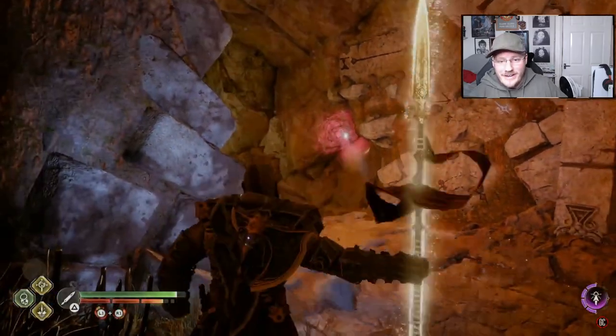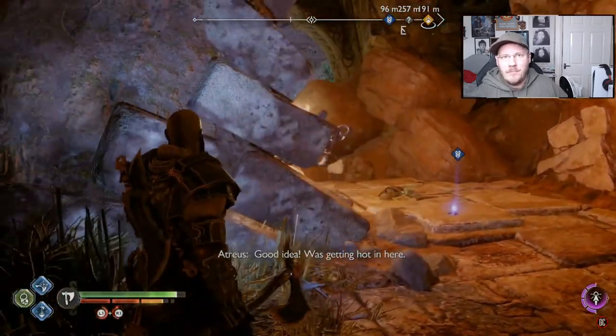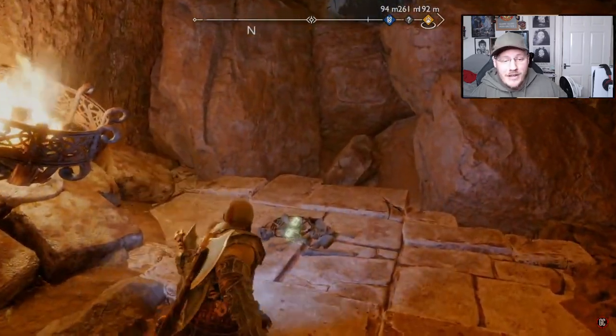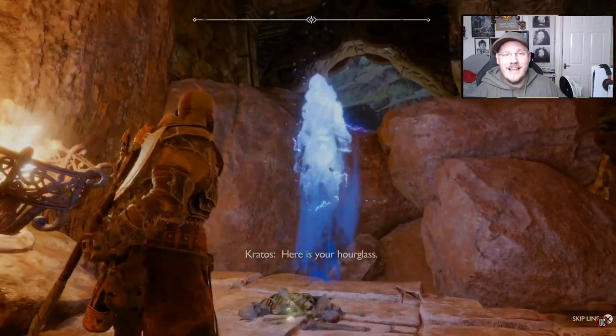As you can see on screen, I'm fighting the dragon. I blow open that wall — this has to be done as part of the favor anyway — and you can see all the rocks fall down to stop the dragon from shooting at you. The Hourglass is going to drop out of it, and then you can complete that favor.